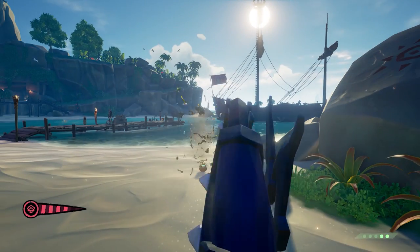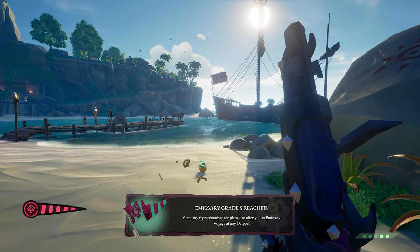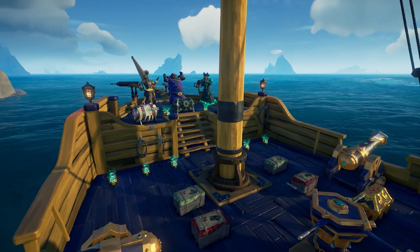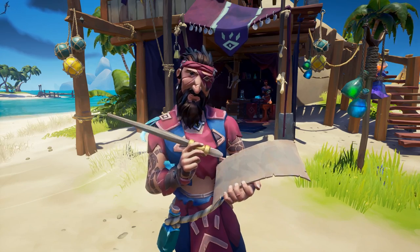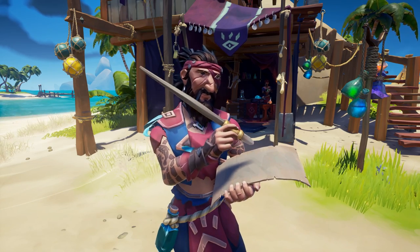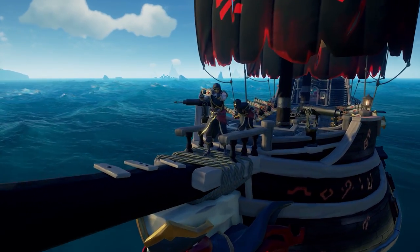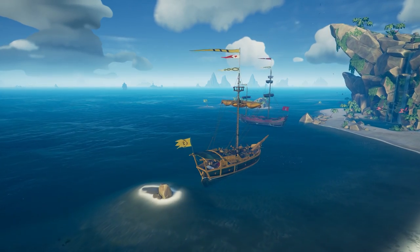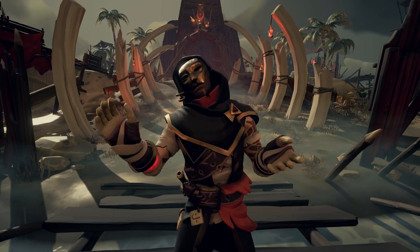Reaching Emissary Grade 5 for Gold Hoarders, Order of Souls, Merchant Alliance, or Athena's Fortune will unlock a special Grade 5 exclusive repeatable — yes, repeatable — high reward voyage. Getting to Emissary Grade 5 should be the goal of your crew as long as you don't sink, and you can keep doing those high reward voyages. As for Reaper's Bones, when they reach Grade 5, they will unlock the ability to spot any Emissary ship no matter their grade on their own ship's map, which is going to be awesome.